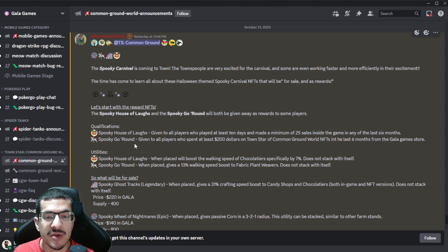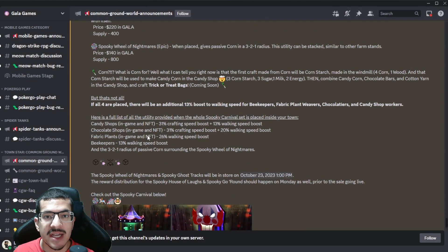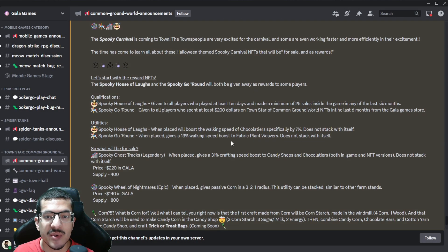The next one is the Spooky Go Round. This one will be given for free to any player who spent at least $200 in the Gala Game Store on either Town Star NFTs or Common Ground World NFTs. Whenever you place this one down, it'll provide a 13% movement speed bonus to the fabric plant workers, which are the weavers — slightly more useful than the other one.